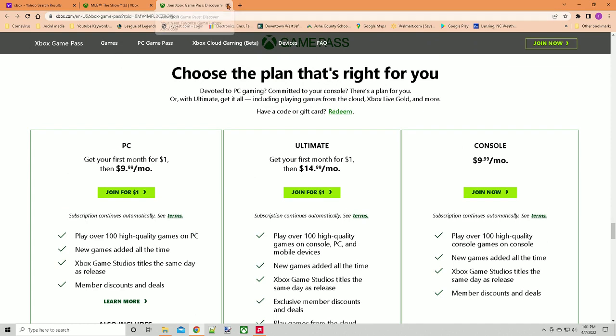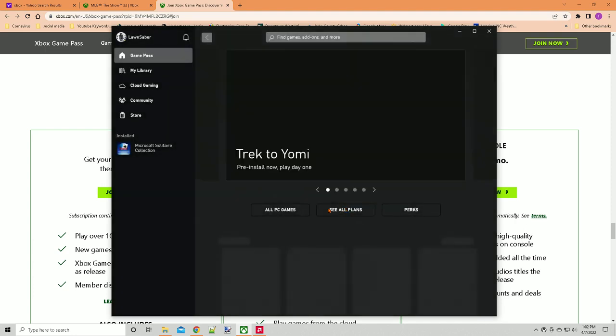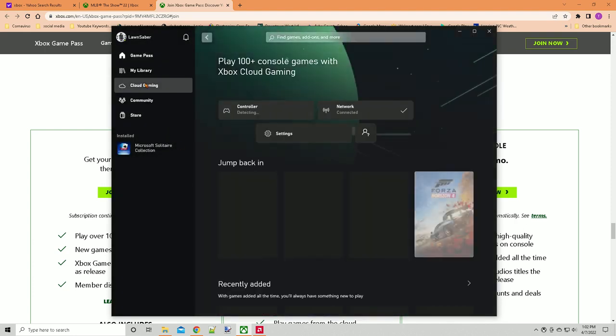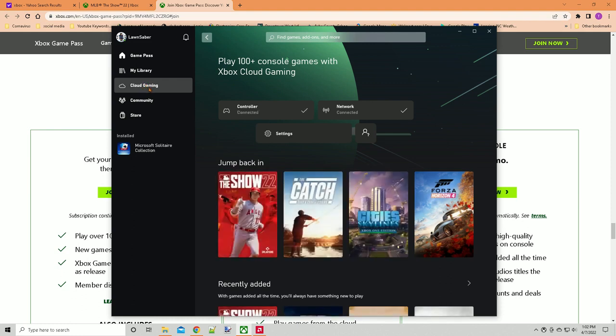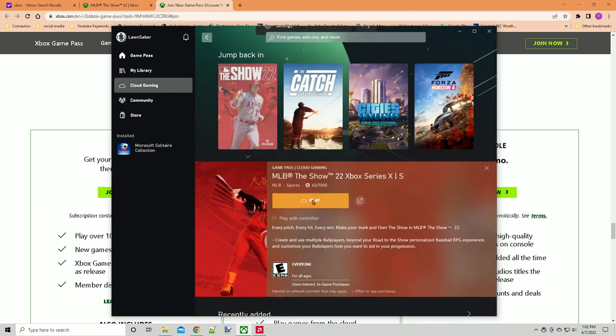I'm going to show you how I loaded it up. What I do is download the Xbox app. Once you open up the Xbox app — this game is addictive when you play it — go to Cloud Gaming, find the game in the dropdown box, and hit the Play button.